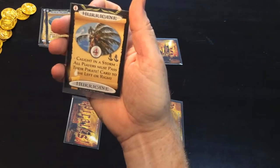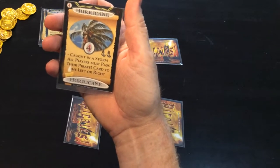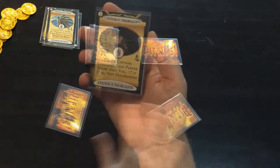This next card's called the hurricane. When this card is played, the player chooses which direction everyone passes their cards — so pass to the left and you get a new card over here. If it's only a two player game, obviously you just swap cards.